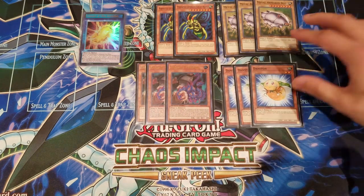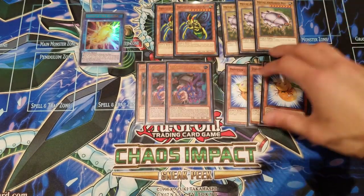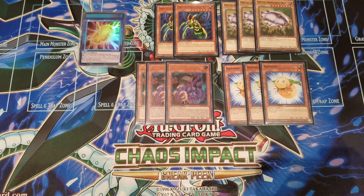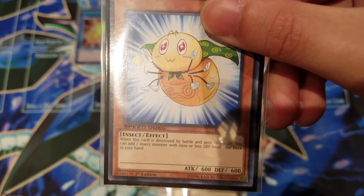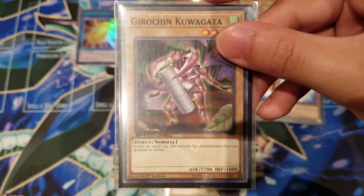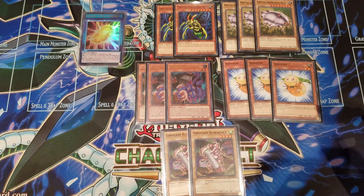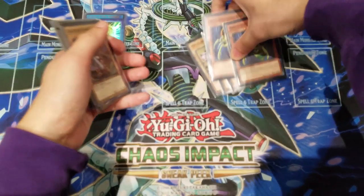We also play three Danny Pawns, which search for Parasite Paranoid. The reason we play Danny Pawn instead of the alternative Gaki Pawn is that we also play two Guichin Kuwagatas. Danny Pawn lets you search an insect monster with 1000 or less defense, giving you five search targets: Parasite Paranoid or Guichin Kuwagata — since Guichin Kuwagata has exactly 1000 defense — making plays much more flexible overall.